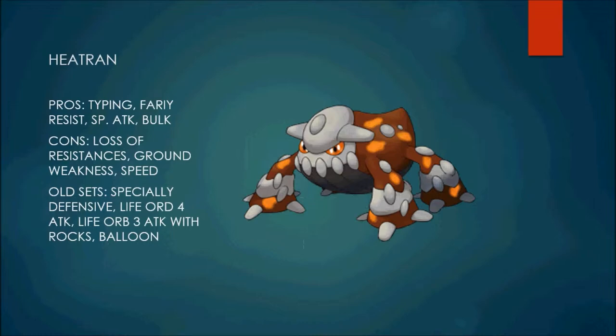So Heatran — the pro list starts with typing: Fire/Steel, pretty good typing. I forgot to mention its ability — Flash Fire — which is a really good ability to have. And to gain the Fairy resist, as all Steel types have that pro.